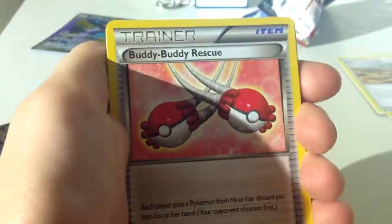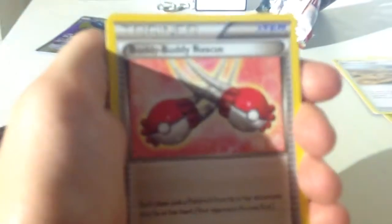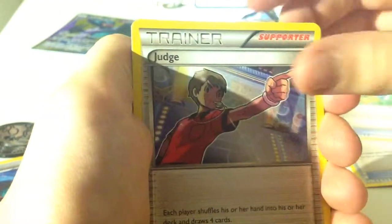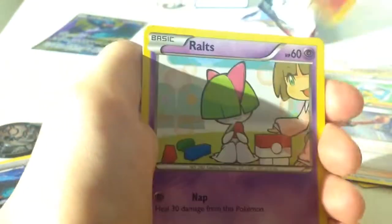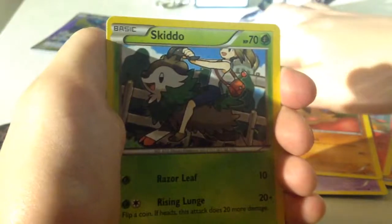We've got the Buddy Buddy Rescue — I think this is a now discontinued card, but it was cool. Town Map, Judge, Pancia, Routes, Swinub, Noibat. There we go with the Noivern over there.